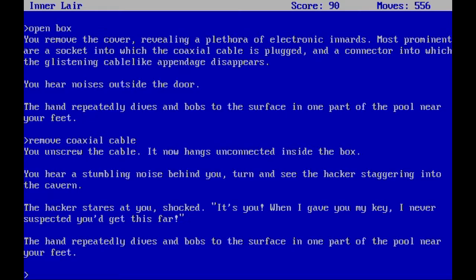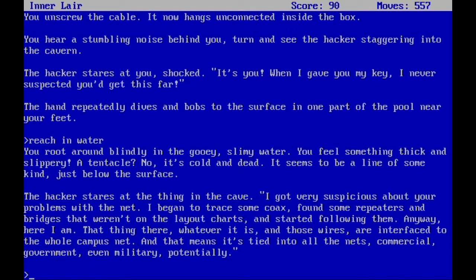This is an interesting development. Let's reach into the water. You root around in the gooey slimy water and feel something thick and slippery — a tentacle? No, it's cold and dead, it seems to be a line of some kind just below the surface. The hacker explains: 'I got very suspicious about your problems with the net. I began to trace some coax, found repeaters and bridges that weren't on the layout charts, and started following them. Anyway, here I am. That thing in there, whatever it is — those wires are interfaced to the whole campus net. That means it's tied to all the nets: commercial, government, even military potentially.' So yeah, this turned from Lovecraft into Lovecraft plus early 90s hacking.